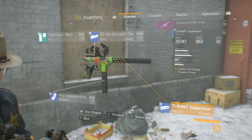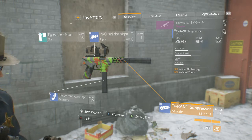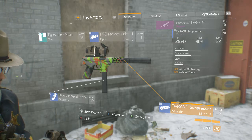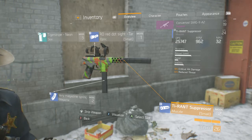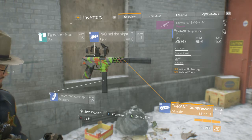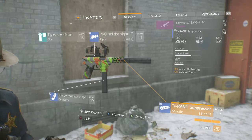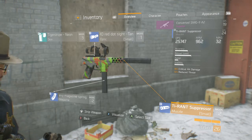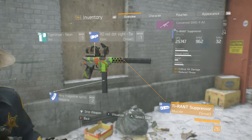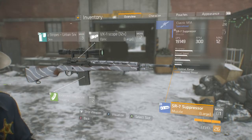Starting off with the Converted SMG9A2 — this gun is absolutely amazing. I used this gun all throughout the beta and I think it's probably the best submachine gun in the game. Mine is level 19 and I'm currently at 26, and it still does 25.7 thousand DPS. The gun is so quick, the reload speed is unreal — it literally melts people.